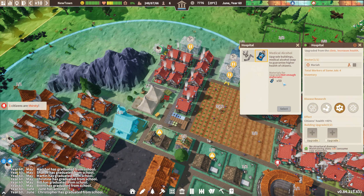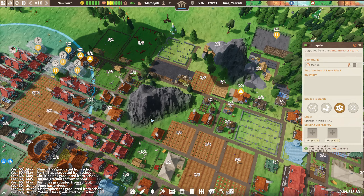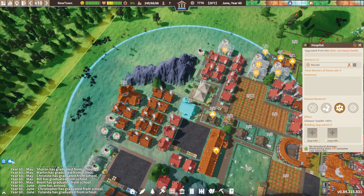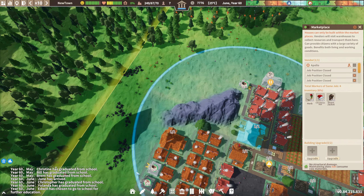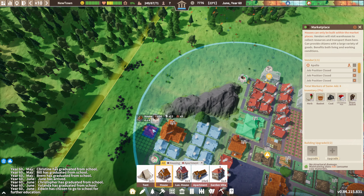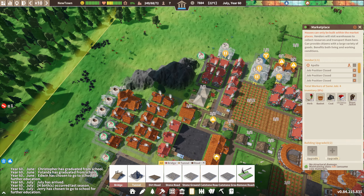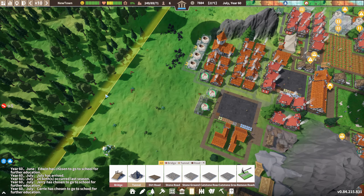Can we do anything for the clinic? No, not yet. 20 adults - oh my god. Clinic, marketplace - I could squeeze in a few more houses along this edge then. Can't do that - that's fine. Let's get them a stone road there. This is getting ridiculous on the number of houses I've got. We're going to have to build some extra production over here for these people to work from.